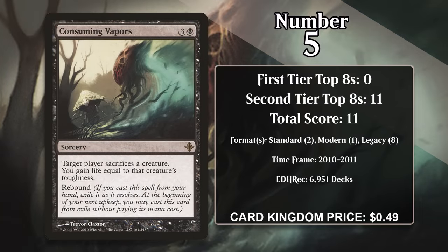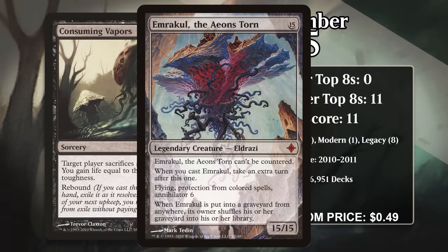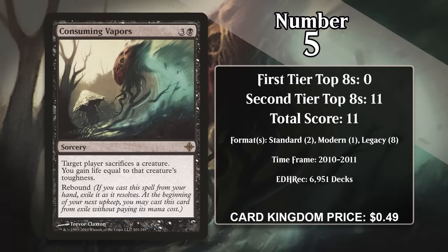At number 5, it's Consuming Vapors. For 3 generic and a black, this sorcery forces target player to sacrifice a creature, and you gain life equal to that creature's toughness. 4 mana is a little expensive for an Edict, but it's a pretty good deal for 2 of them. Plus, removing creatures and gaining life at the same time is one of the best ways for a control deck to stabilize. While it saw a bit of play in Standard Jund decks and Modern Dimir Control, it did the most work in Legacy where it was primarily a sideboard card — it could be brought in against opponents looking to win with one huge creature. Making your opponent sacrifice the Emrakul they cheated into play was pretty sweet, but it hasn't gained any points since 2011.